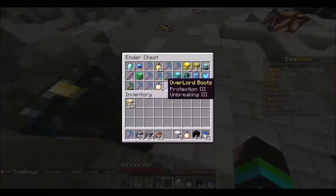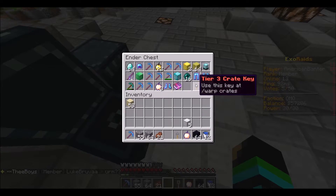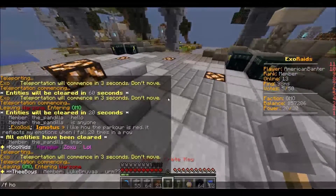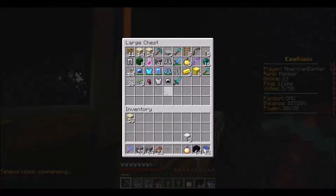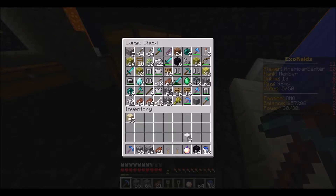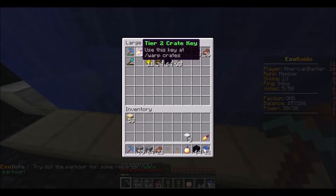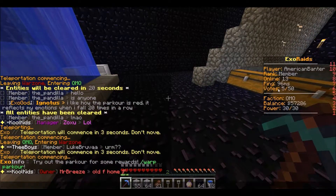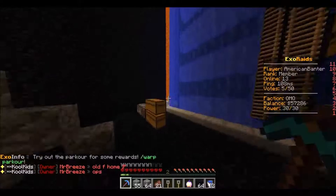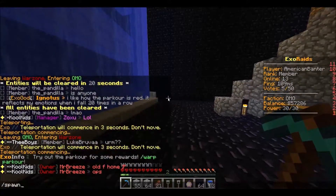In my ender chest right here, I have a tier one and a tier three crate key. We still haven't organized. In the next episode I promised it will be organized by then. But right now, we just have all of our stuff thrown in. I have a vote crate key and a tier two crate key. We reached 50 votes — everyone got a reward. So I have all these keys to open.